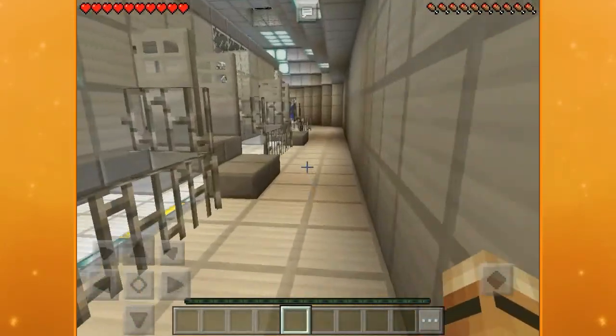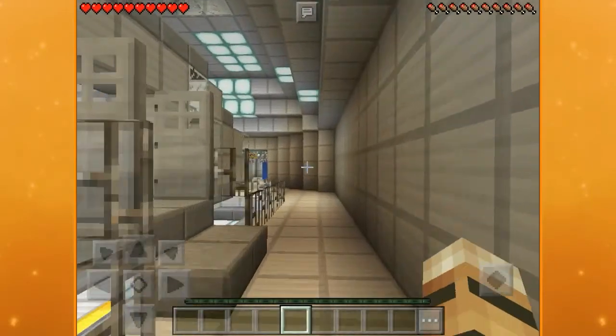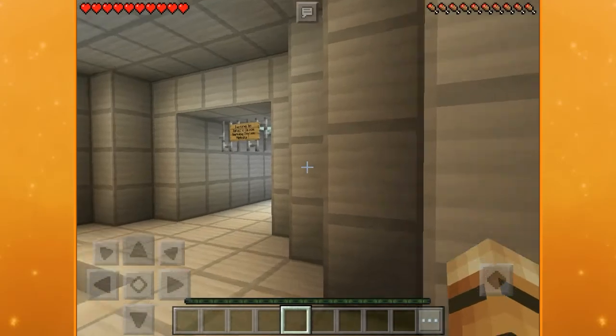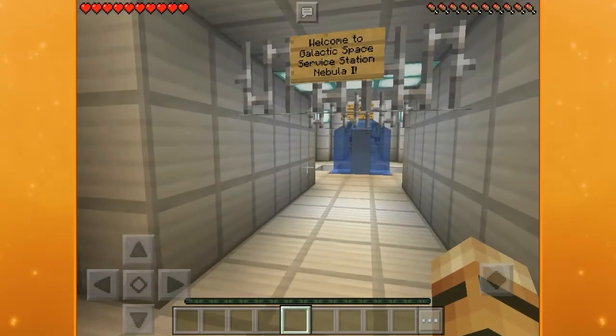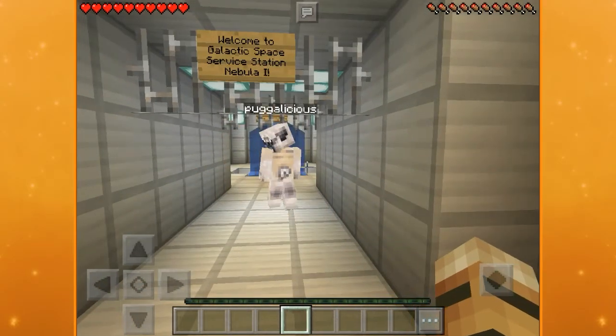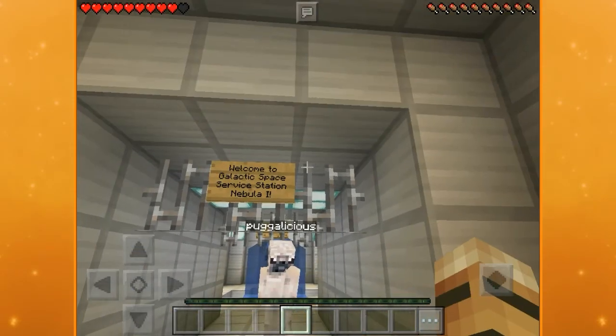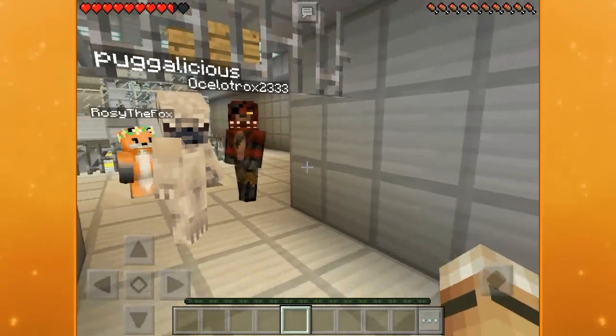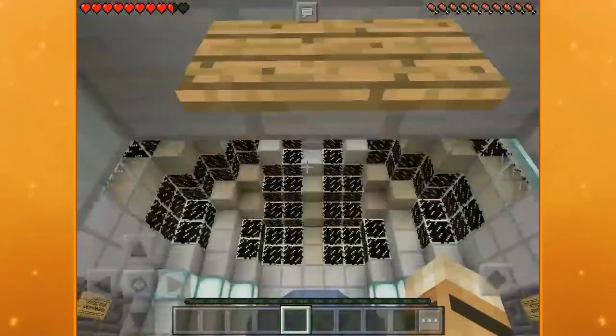I'm not going to be using touch controls when we actually start, but I am right now. There are only four of us — the recommended minimum. Welcome to Galactic Space Service Station, Nebula One. Let's actually start.